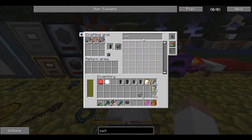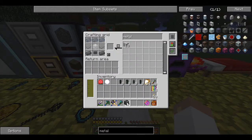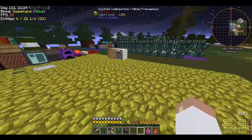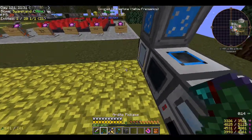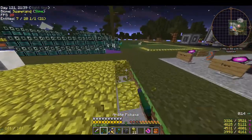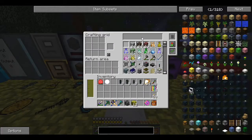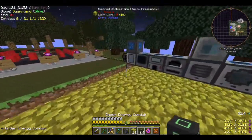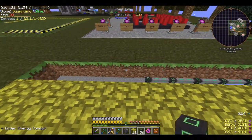The metallurgic infuser keeps moving around. Where do I want to place this? I don't have a lot of power over there. Let me grab some conduits and start running a power ring around the edge here. I've got lots of conduit, more than I realized.